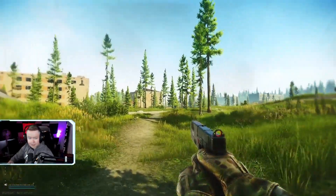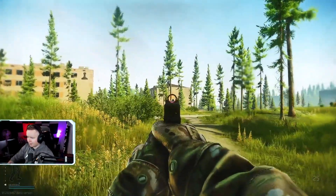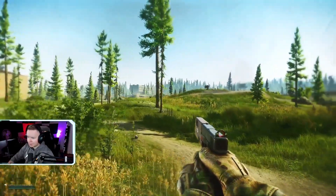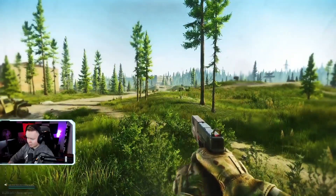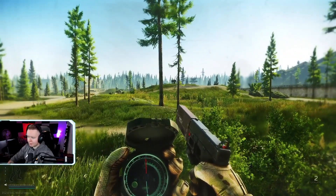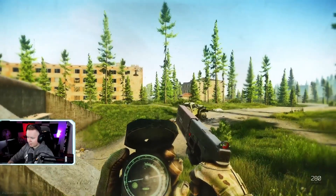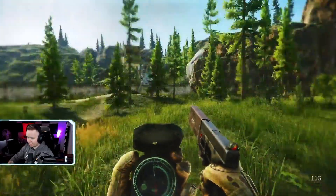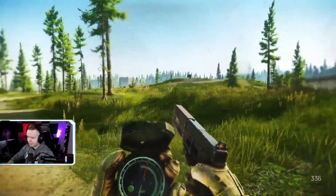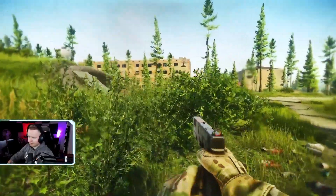Alright guys, welcome back. As you can see, some things are different. We have had patch 12.8 just come out, which means there are some new things added to the game, one of which being a compass, which is fantastic. It's now easy to tell which way is north, west, south, east. As you can see we spawned on the east side of the map here. So let's crack on with the video as we would normally.